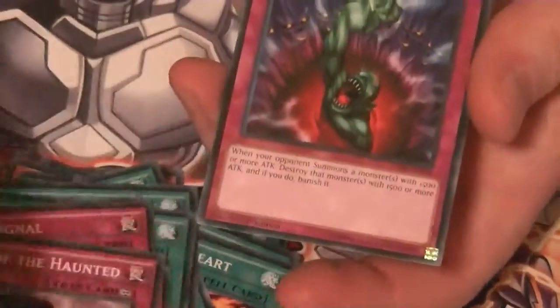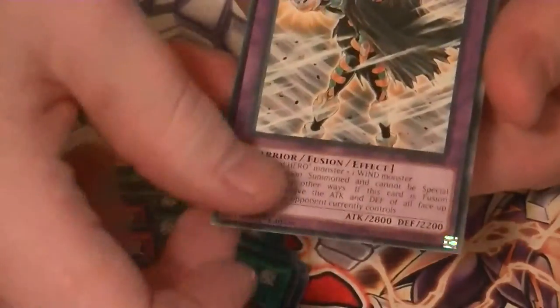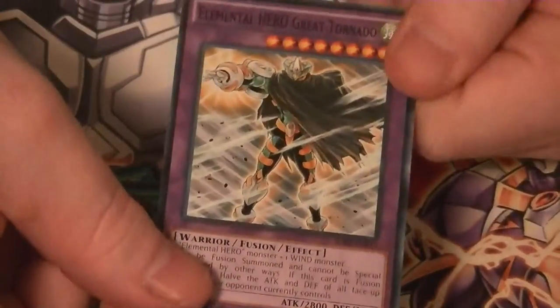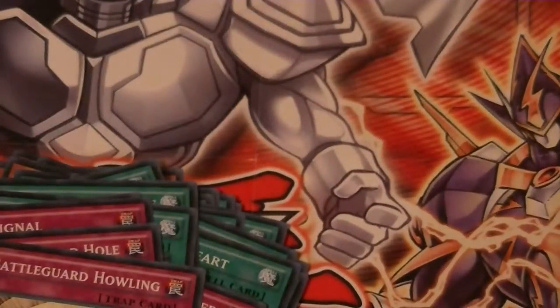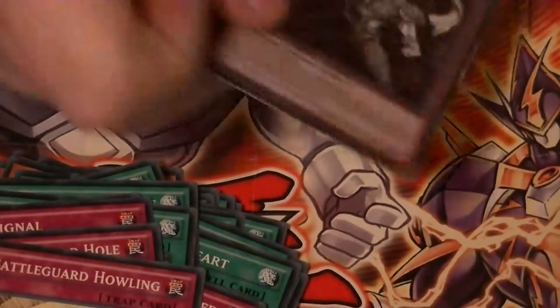For traps, you've got Hero Signal, Hero Blast, Call to the Haunted, Bottomless Trap Hole, Compulsory Evacuation Device, and Battle Guard Howling. The last card is Elemental Hero Great Tornado — you've got to have that Divine Wind there.